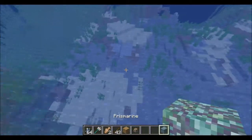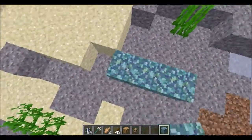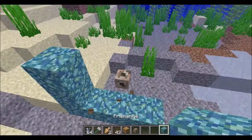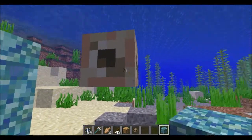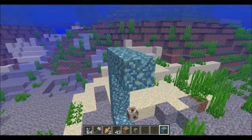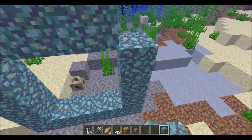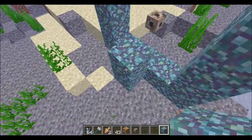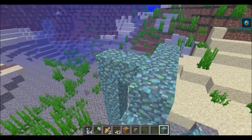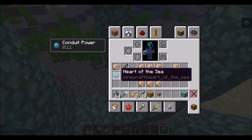Over here, if we just start building — you place three prismarine and then you just do a little circle. Let's first place down the conduit. As you can see, it is a six by six with a thing in the middle. Looks quite cool. Now if we do a ring around it and when we finish the ring — when we do finish it, it should start to... It has now changed its size and has opened up a bit, and you can see the sea heart inside.